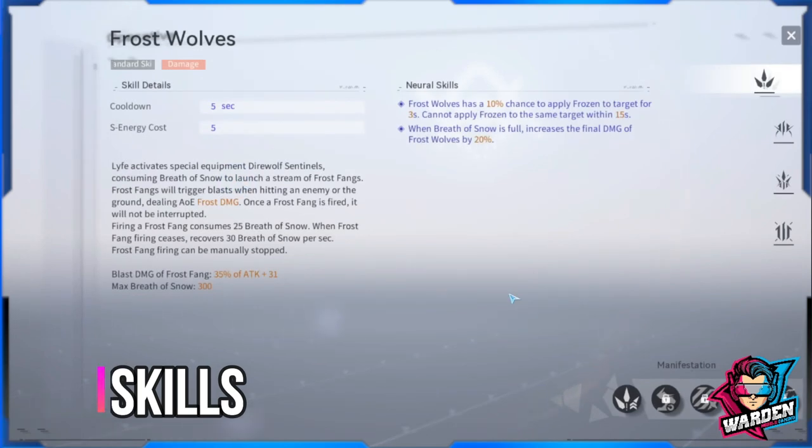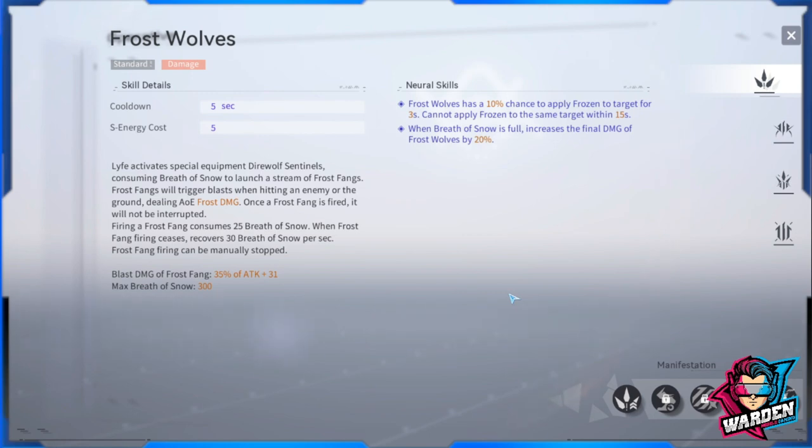Her standard skill, Frost Wolves, is a barrage of frost fangs that deals AoE frost damage and consumes 25 Breath of Snow. You have to recharge this before you shoot it again, so this coincides with your shooting and releasing of your standard skill. This scales off 35% of Wild Hunt's attack, plus 31 if you level up the neural skills — especially the first one, which can apply a 10% chance to freeze. When Breath of Snow is full, it increases the final damage of Frost Wolves by 20%.